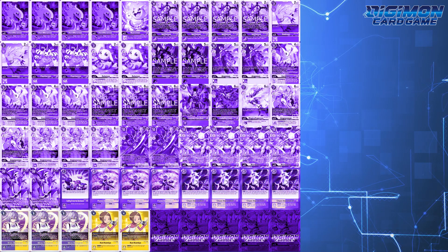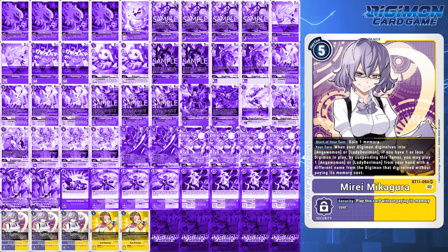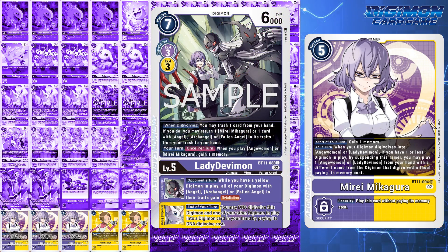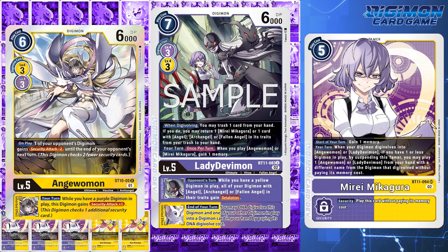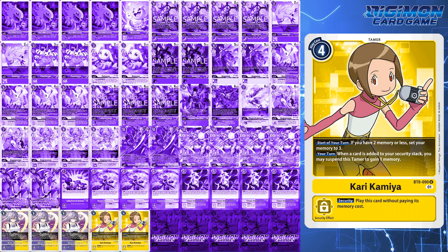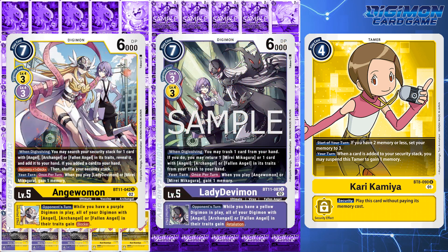Finally, 5 tamers in the form of 3 Mirei Mikagura and 2 BT8 Kari Kamiya. In regards to Mirei, you need to find her fast or get her out on the board fast. With her effect, you can promote up even a simple Gatomon, evo into any of your Lady Devimons or Angemons, and then use their effects to find their respective counterparts before suspending Mirei to play the other for free. This sets up your Mastemon plays quickly to either start smashing into security or setting up a counterplay to BlackwarGreymon X. As for Kari Kamiya, you have many ways to recover security — whether it be Magna Angemon, Ofanimon, or even Mastemon's effect — and you can still choke with one memory using Ignitemon, Kari Kamiya's effect, Flame Hellscythe, and even Angemon or Lady Devimon if they're on board. Remember: Ignitemon gains you 1 memory when a Digimon is played by card effect, Kari's effect gains you a memory if security is recovered, Flame Hellscythe plays the Digimon, and Angemon and Lady Devimon gain you memory when the other is played.